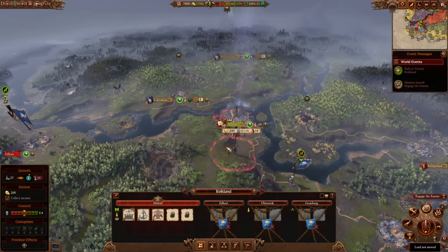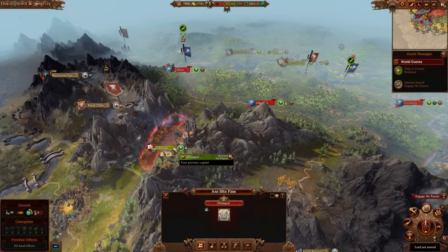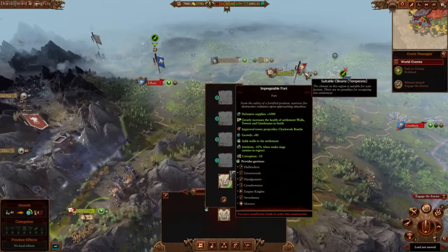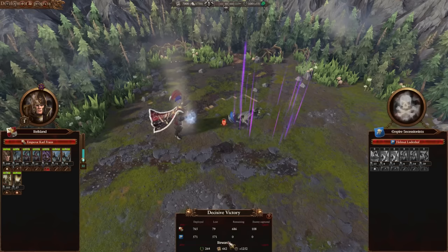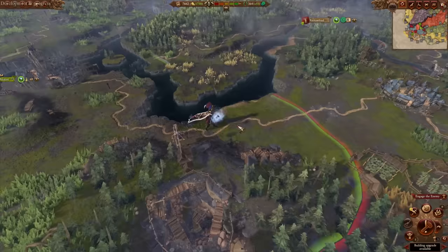Franz's campaign is the same as always — you're going to start in Altdorf and still deal with the secessionists — but to make it a little bit better for Empire players, you're going to start off with Helmgardt. No need to siege that within the first five turns or so; now it's just take over the settlements, which are just three minor ones, nothing too big.